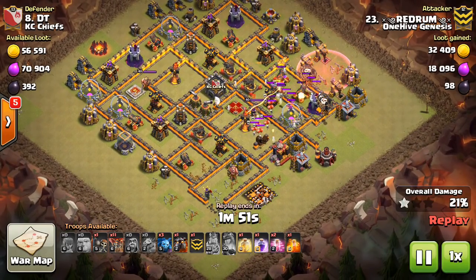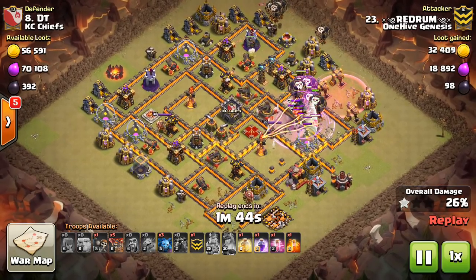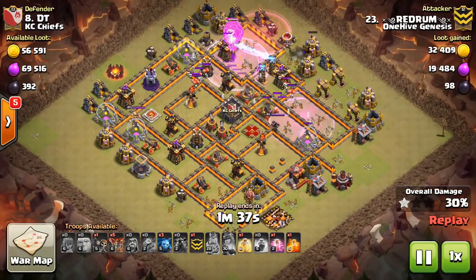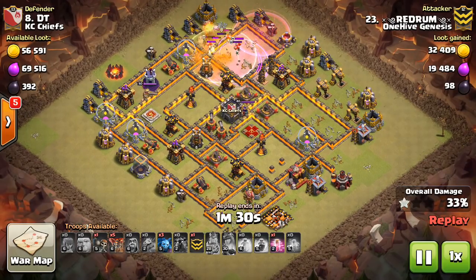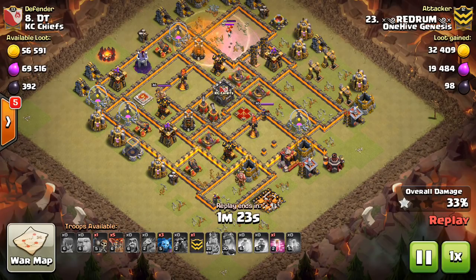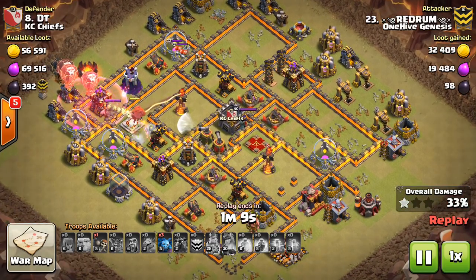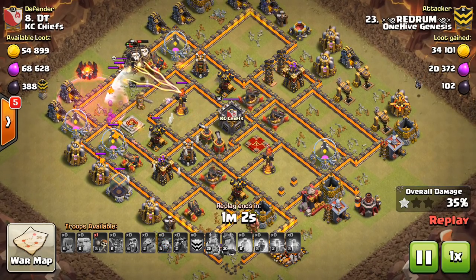So the CC troops are still unknown, which isn't ideal, but you can deduce there are no air-targeting CC troops, so it's probably going to be a Lava Hound and a balloon — there's no other combination that takes up all 35 troop space without air-targeting defenses. He's testing that initial push with the heroes, identifies where the Skeleton traps are, gets some Seeking Air Mines tested out, and locates the Teslas. All good data for the next attacker.